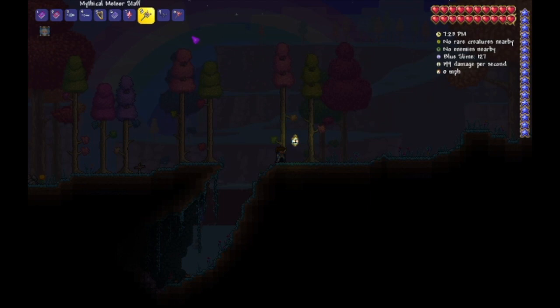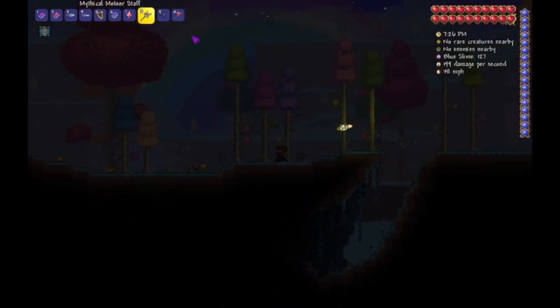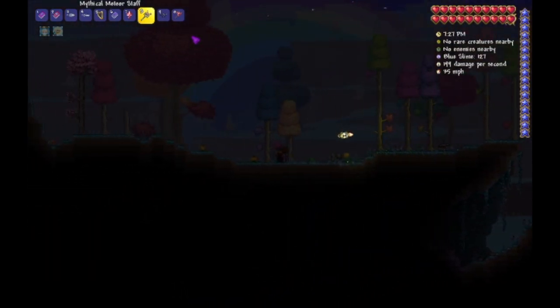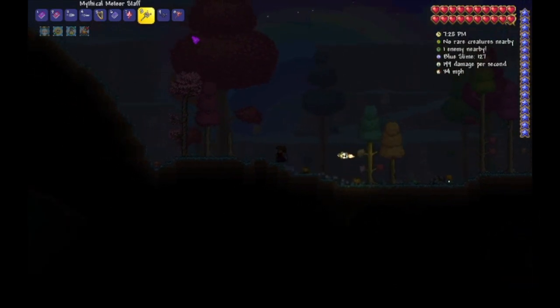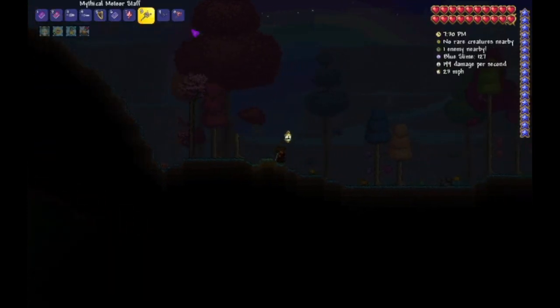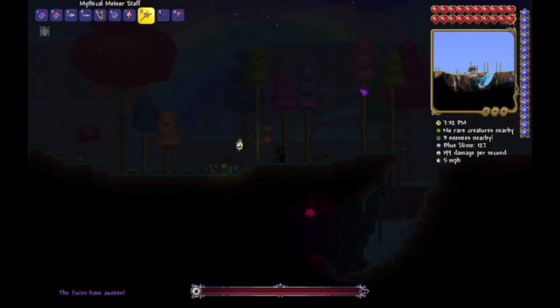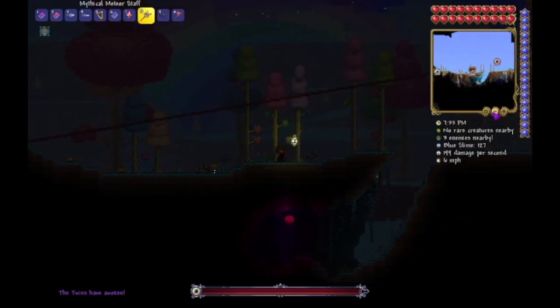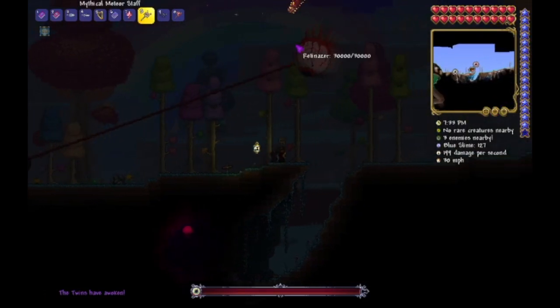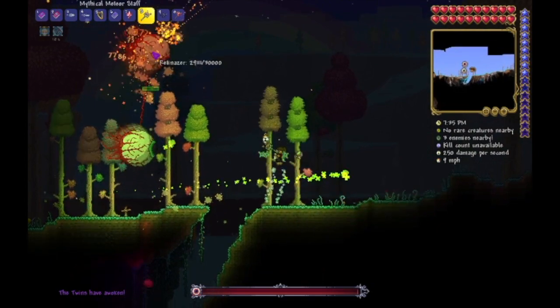I'm pretty sure it's 7:30 that's considered night — dark enough to where you can summon a boss. Alright, so I was right about it being around 7, 7:30. So I'm going to summon Meteor Rain upon the Destroyer.